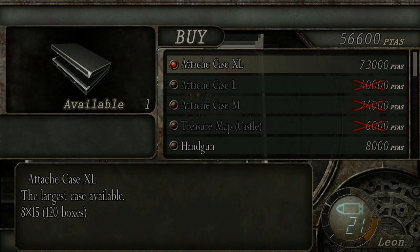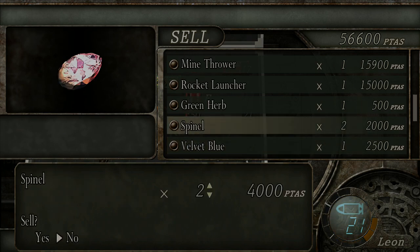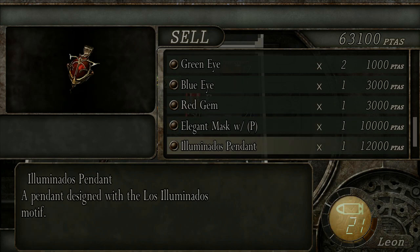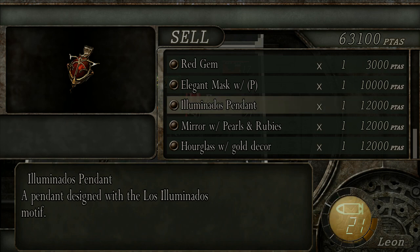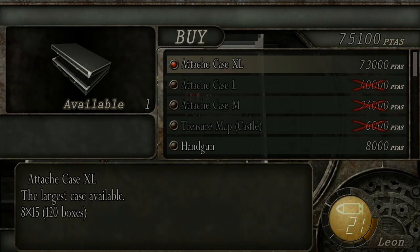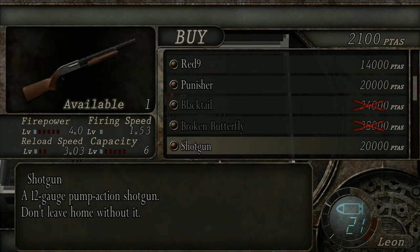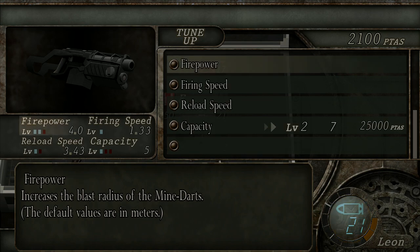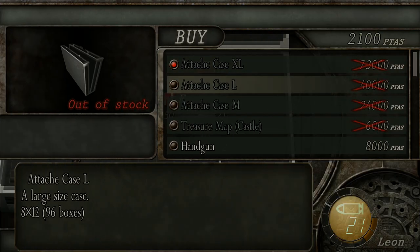We don't have the money to buy it - but that's okay because we have things to sell and hopefully that'll be enough. I can sell these things and I'm sure I'll have enough money to afford the upgrade for the case. That's a significant increase - pretty good! We don't have the option to upgrade anything apart from the mine thrower, and we've still got a couple of bullets left in it.